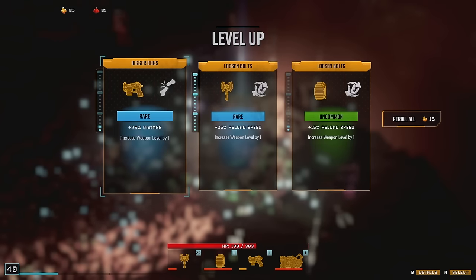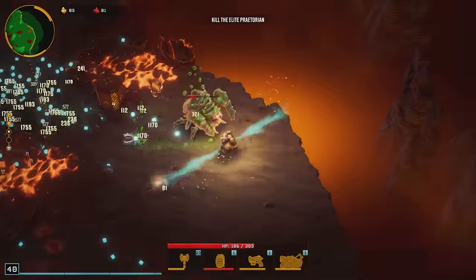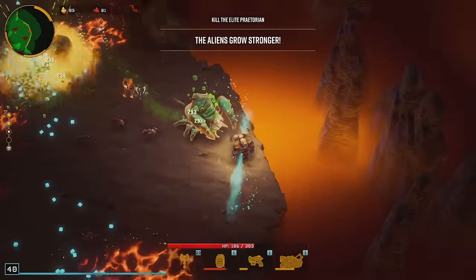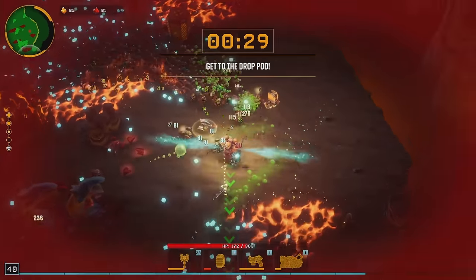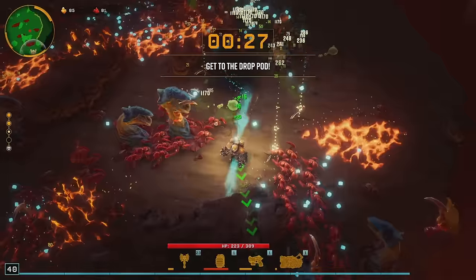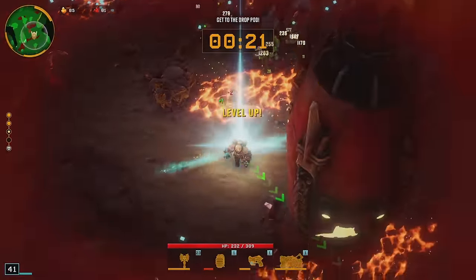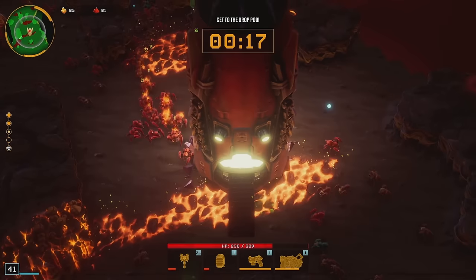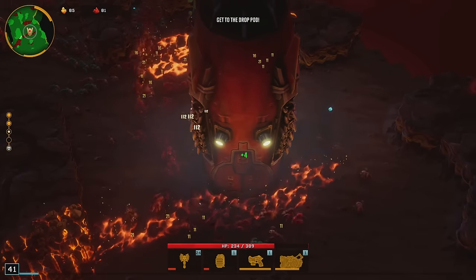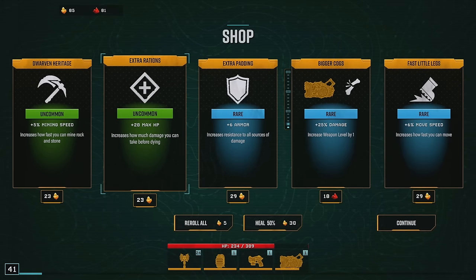I'm gonna take the squint — we've got to take him out. There it goes, all the axes came back at the same time! Level 24 axe — not bad. There's not much here that I really want. I'll take the health. We're gonna roll — throwable damage, kinetic damage. We're gonna take the axe reload speed. Yeah, we'll take the kinetic damage and hope for some axe upgrades.